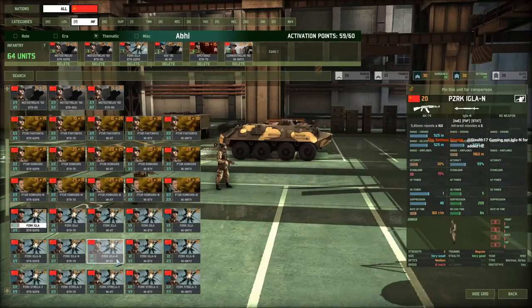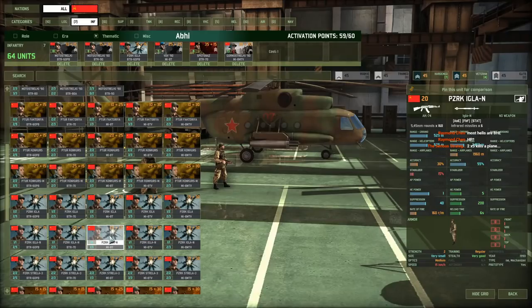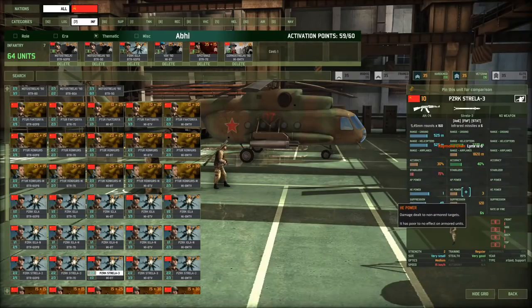Igla N would also be a better idea for added HE. You've got 4 HE on the standard Igla, 5 HE on the Igla N. Most helos are going to be at the 4 or 5 hit point range, so the Igla N would be slightly better — for example against a Lynx which I think is 5 hit points. The Strayla — don't use the Strayla. These things are terribly useless: they don't have the range, they don't fire very accurately against airplanes, and their HE is dreadful. It's overall a terrible unit.